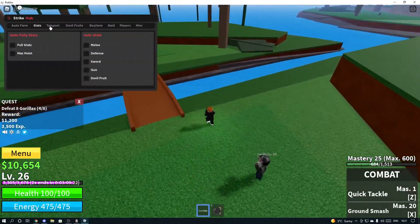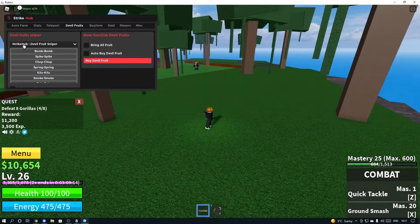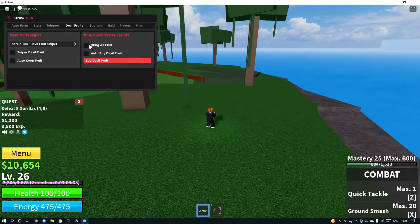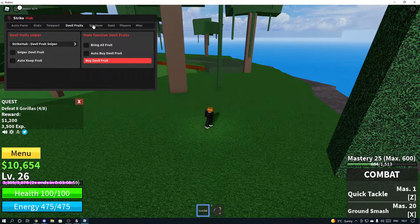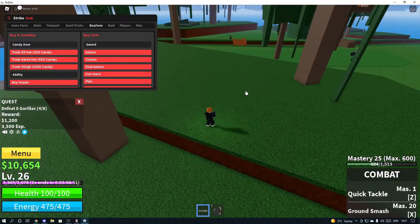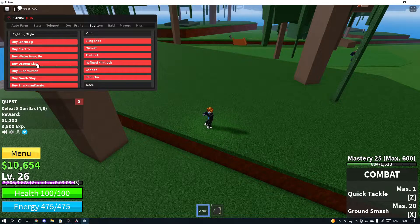You've also got auto farm mastery and other world farms. The 2XP boost is nice if you ever want to grind properly. You can snipe any fruit, bring all fruits, and buy devil fruits. You can also buy items — I don't think there are any fruits in this server — and you can buy abilities and fighting styles, but obviously you need money for those.